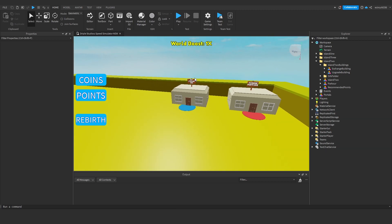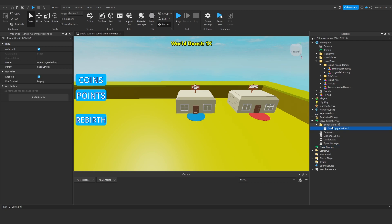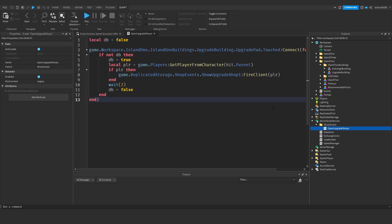First thing I want to do is work on our upgrade shop — we'll come to the exchange points a bit later. Under ServerScriptService, under our shop scripts, we're going to rename this from 'open upgrade shop 1' to 'open upgrade shops', because it's more optimized to do all of this in one script. So we'll open up this script.